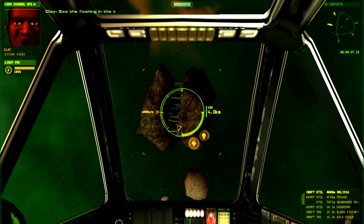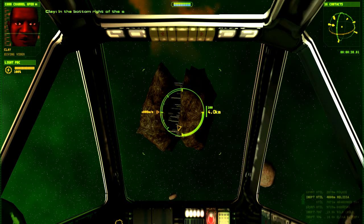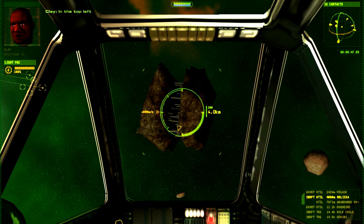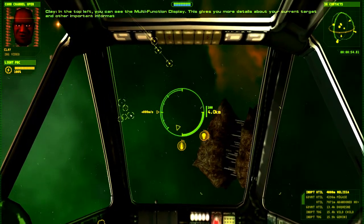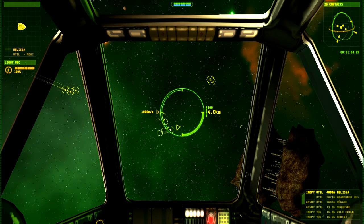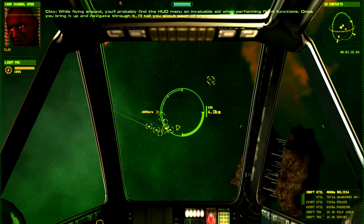See the flashing in the top right of the screen? That's what's known as the orb. This is used to locate nearby contacts in 3D space around you. In the bottom right of the screen there is your contact list, showing details of nearby vessels and stations or any waypoints. We'll come back to this later. In the top left, you can see the multi-function display. This gives you more details about your current target and other important information. Below this is the current selected weapon display. This shows the type of weapon you're using and the amount of ammo remaining.